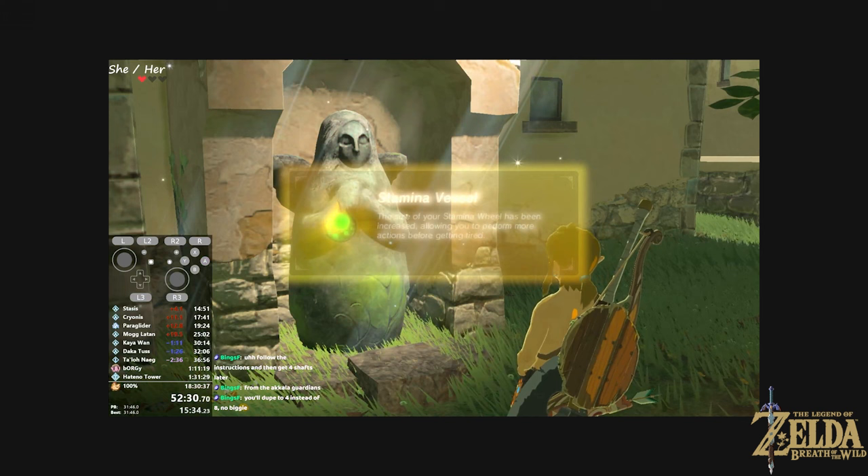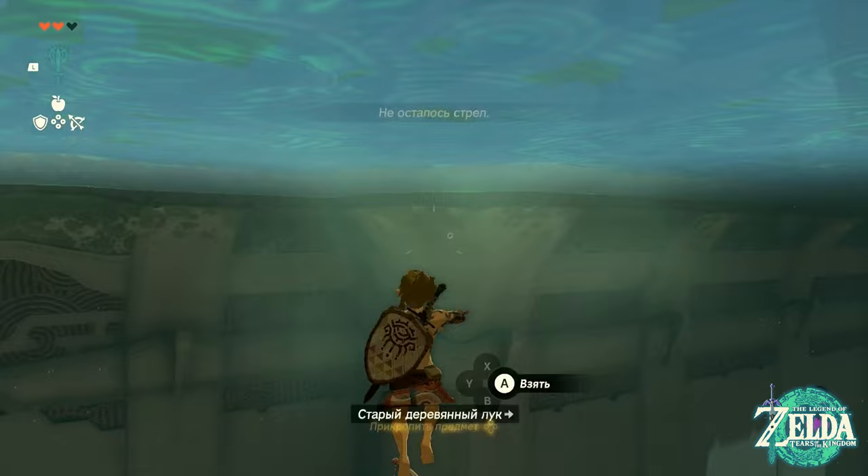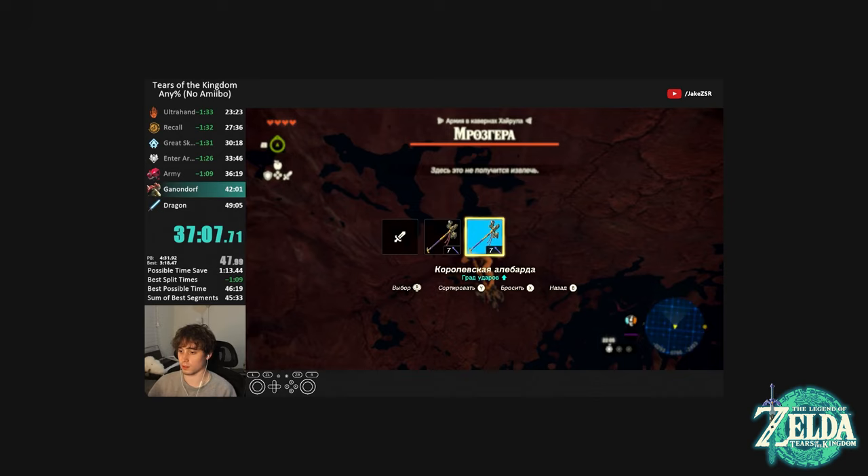But does it work in Breath of the Wild's sequel, and the latest release in the 3D Zelda franchise, Tears of the Kingdom? Well, no. Nintendo patched the vast majority of the glitches that were present in Breath of the Wild. However, that did not stop Tears of the Kingdom from spawning a whole new list of glitches. The one we're talking about in this case is Zuggling, discovered by ZVLeon.